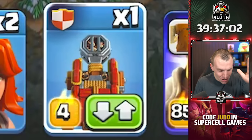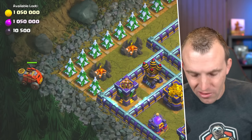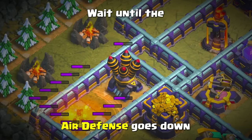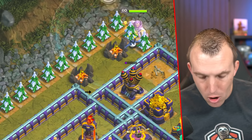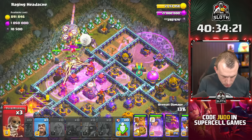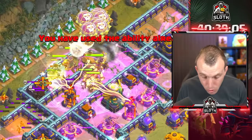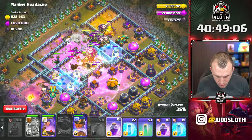'Raging Headache' — this one did give me a headache the first time with all those Raged-Up Expos. Here's how you do it: Flame Flinger all the way to the left-hand side, as far as you can. You have to outrange that Archer Tower — you can restart the map if you misplace it. Wait until the Air Defense goes down, then Grand Warden up top. Wall Break in this area, then all the Titans, Valkyries, King, Pekka, Queen, Royal Champion, nine Balloons, three more Wall Breakers. King Ability, Warden Ability — protect the Wall Breakers. All the Barbs, use the Rage, Freeze these Expos as the Warden Ability wears off. A Heal, another Rage as you move through, Freezing the Expos again. Once at the bottom area, another Rage and one final Freeze.